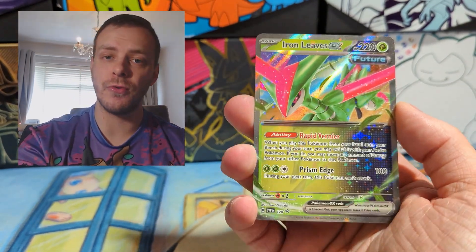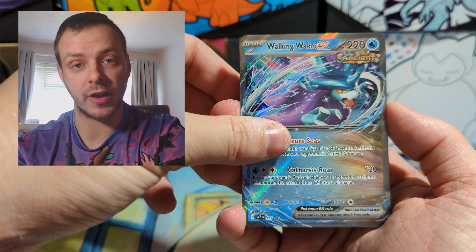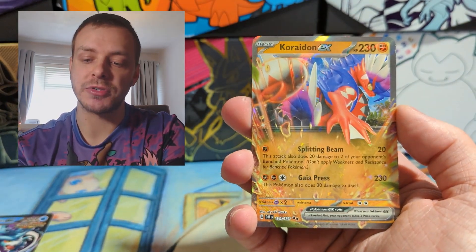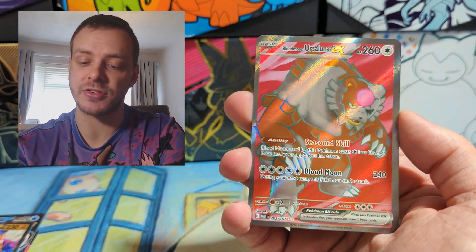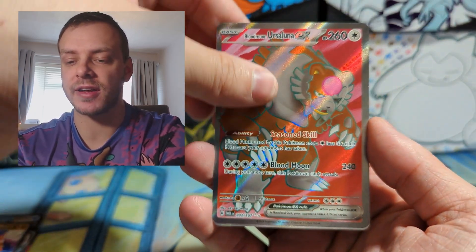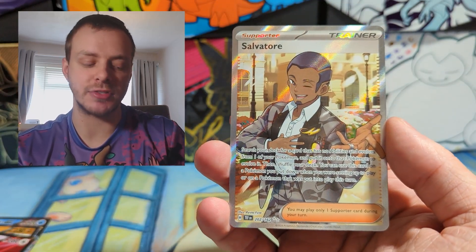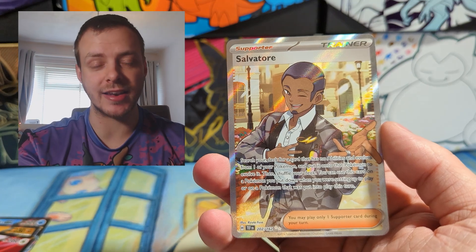Let's go through the pulls of these two tins. Eight packs in total, and we have the Iron Leaves EX Promo and Walking Wake EX Promo. We also have a Koraidon EX, which is very good — one of my favourite box legendaries of all time. A Blood Moon Ursaluna EX, which is a very nice full art to get. And we also got Salvatore as a full art. So two full arts from eight packs and an EX is not too bad going. If you've enjoyed this video, don't forget to smash that like button and subscribe for more Pokemon content. I've been Pidgin — I'll see you all next time. Goodbye.